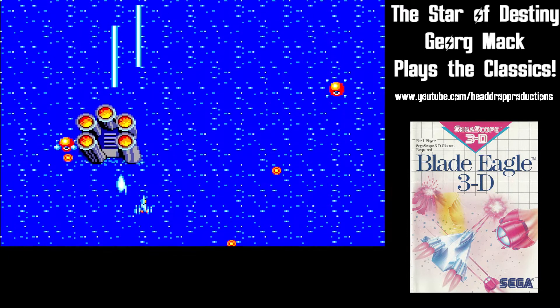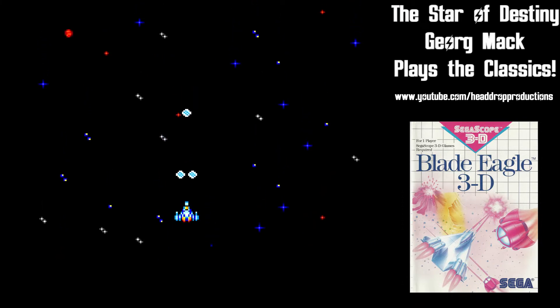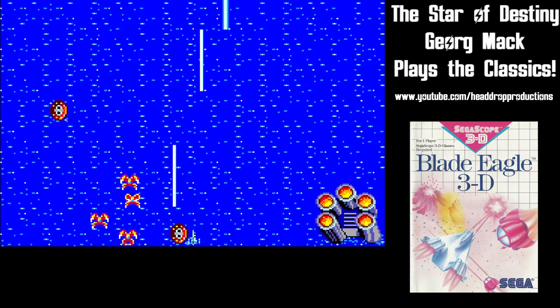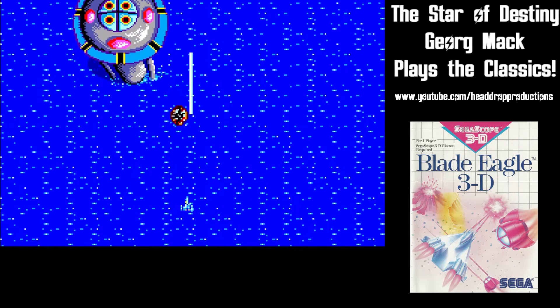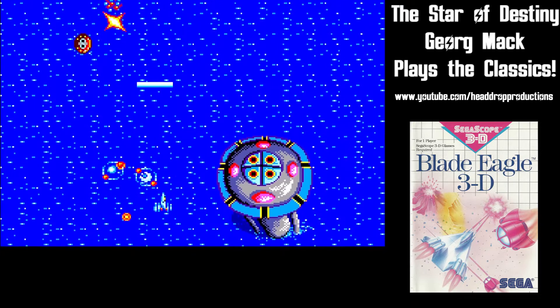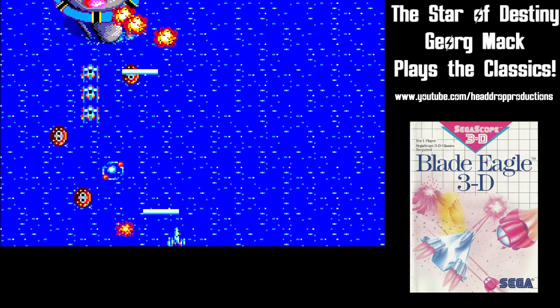The weapon starts out as a little bullet, but the first upgrade turns it into a twin shot. If you're lucky enough for another weapon power-up, you get a laser beam which shoots through enemies so you can take out lines. The final power-up is the particle beam, which is a wide laser and the most powerful weapon.